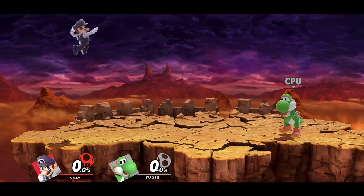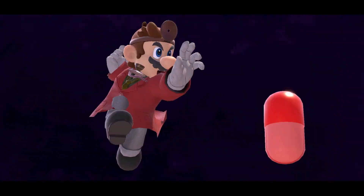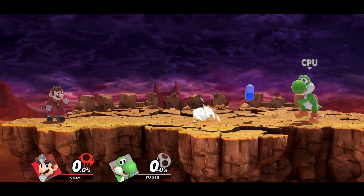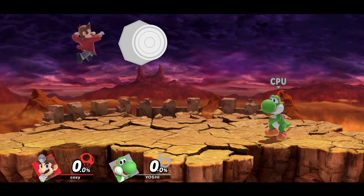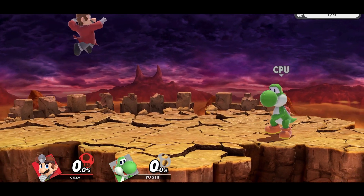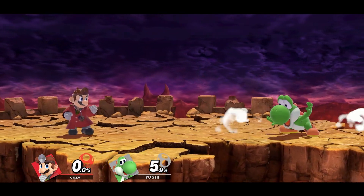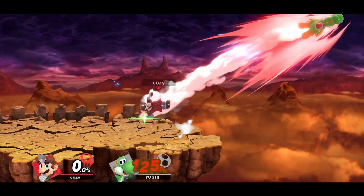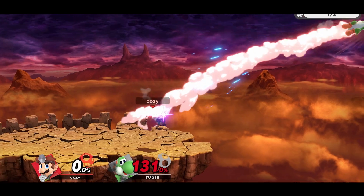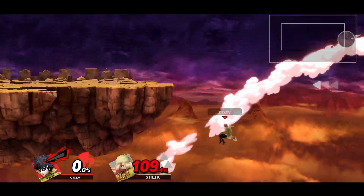Next up we have B reverses. B reverses allow certain special moves to be executed in the opposite direction they were originally facing. There are two different methods. The first is a traditional turnaround: jump, tap the analog stick to the opposite direction you're facing, then tap the special button. The second method is what's known as a true B reverse — it does pretty much the same thing, but it alters your momentum from one side to the next, moving you more drastically. It's executed almost backwards: you jump, tap the special button, and immediately after move the analog stick in the opposite direction you were facing. Some fighters benefit from this more than others, so make sure to implement it into your game.